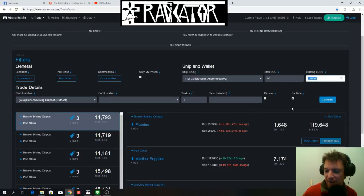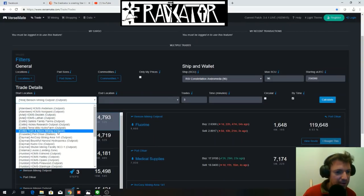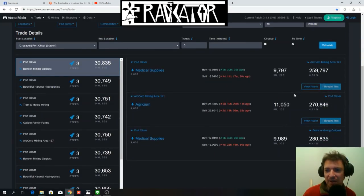Let's have a little fun. Let's see with 250,000 Alpha UEC what it takes to completely fill a cargo with medical supplies. With 250,000 Alpha UEC you can fill an entire cargo hold with medical supplies. In just one run — say to ArcCorp Mining Area — you're making 9,000, almost 10,000 Alpha. Then you're going to make even more money selling Agricium back to Port Olisar, then go to Benson Mining Outpost, and so on.